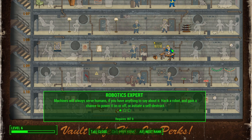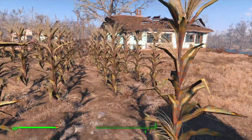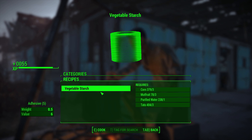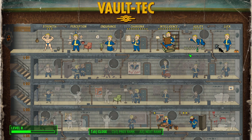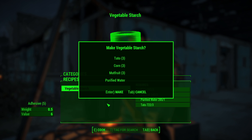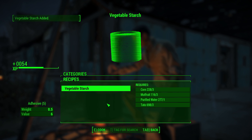We keep building and expand our farm, trading purified water to gain another level up. This time we go for arguably the most important perk of the run: Robotics Expert rank 1, which lets us hack robots and disable or stun them. Since it's not a weapon or armor, it's still within the rules. We keep collecting crops, essentially turning Fallout 4 into a farming simulator for about 12 hours of real-life time, cooking vegetable starch and managing to get two more level ups.